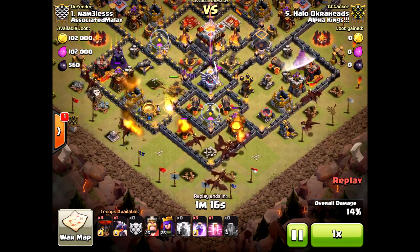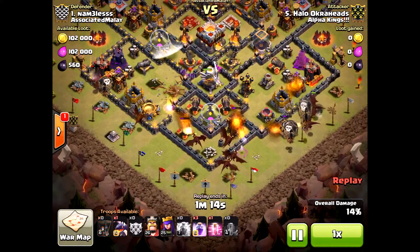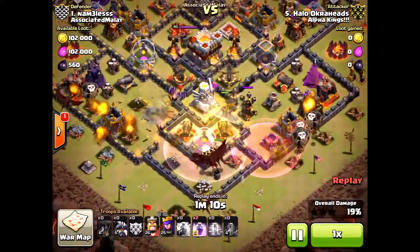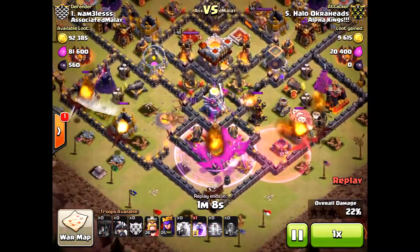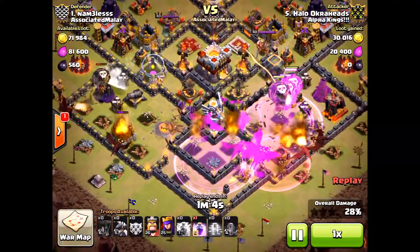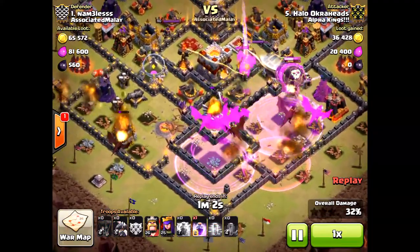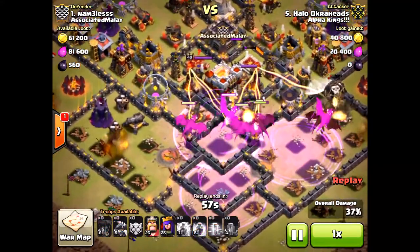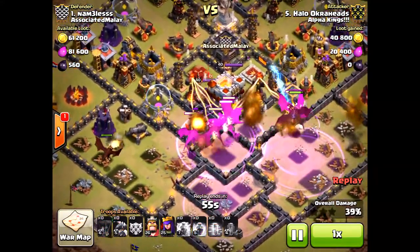I do drop the hound on this side — I'm hoping to trigger those air mines. There weren't any at that air defense, so already a good sign. Here come the balloons; hopefully they'll go towards that last air defense to the south. And look at all those dragons — they are pathing right to that eagle artillery. I'm going to drop the final rage spell, and from here on out he can't do anything about it.